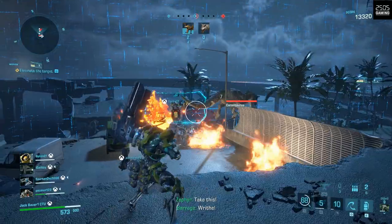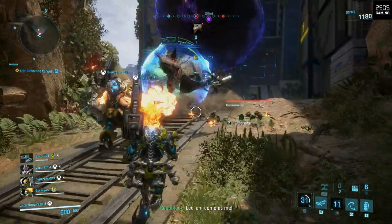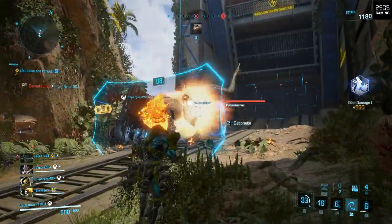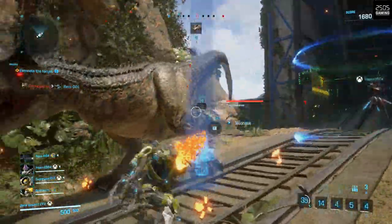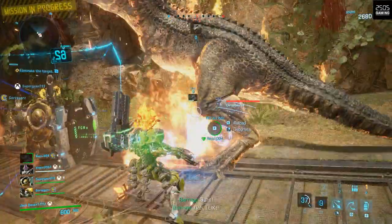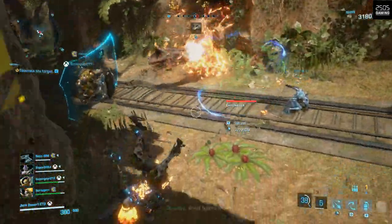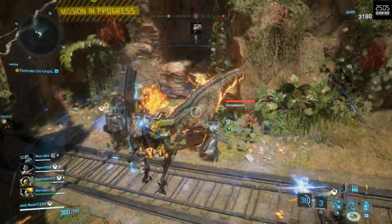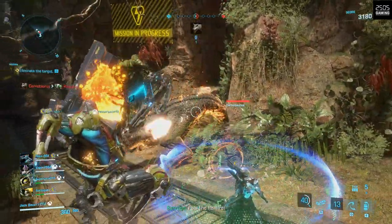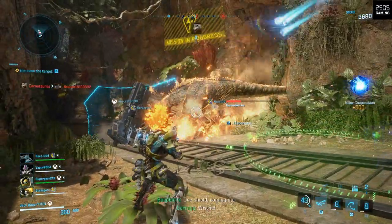The main game mode is Dino Survival, which is a 5v5 race to complete objectives — this is where the PvPVE kicks in. Both teams will compete against each other, completing objectives such as holding down an area and defeating medium to very large dinosaurs, and you have to do this faster than the enemy team. Exo Primal allows you to change Exo suits on the move, so even if you select an Exo suit at the start of the match, you're not bound to your choice and can switch things up during the fight, which is good.